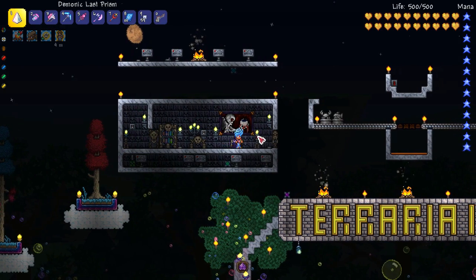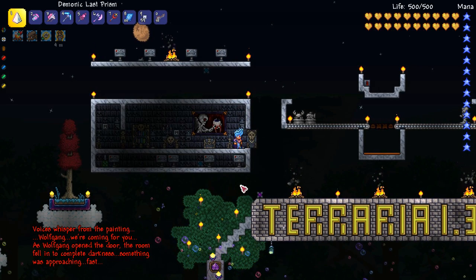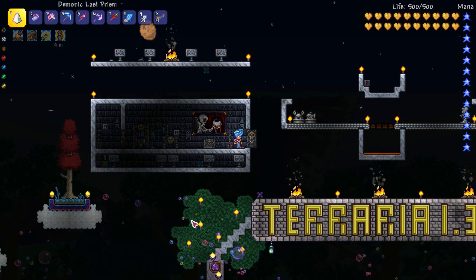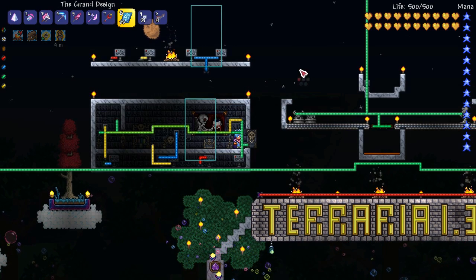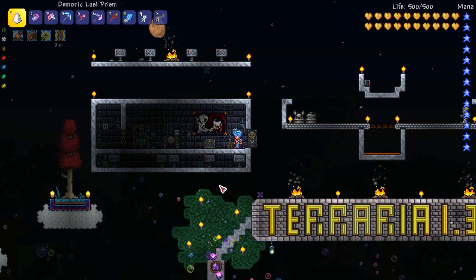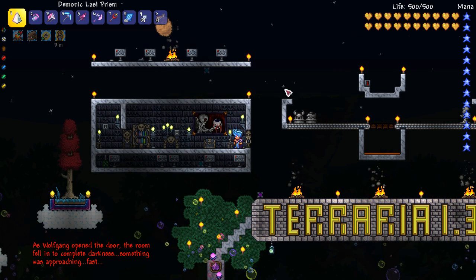As you step on the pressure plate to exit the room — it triggered again! 'As Wolfgang opened the door, the room fell into complete darkness. Something was approaching fast.' If you're doing an adventure map, you might throw the room into darkness and wire up a switch to a few skeleton statues to have them drop down on the player. Especially if the player only had like 100 hit points and a wooden sword — that would be a pretty intense battle.